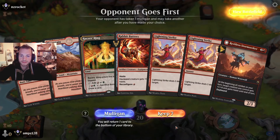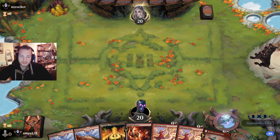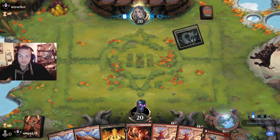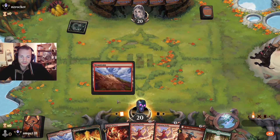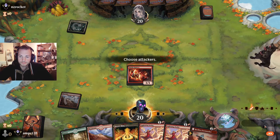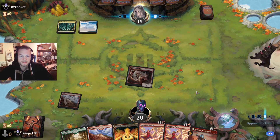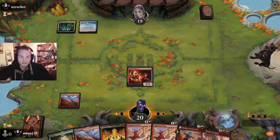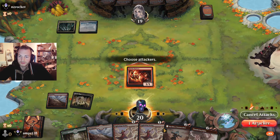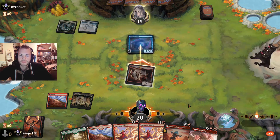Opponent goes first. It's not bad, we keep that. Turn one, turn two we play the Topland. A little bit of interaction. Storm Seeker is nice. It looks like we're facing a more controlly deck.